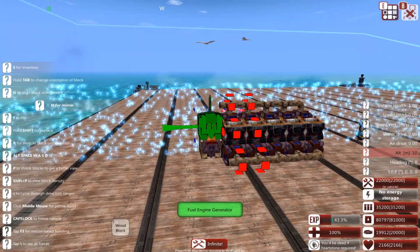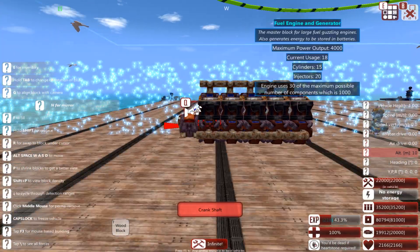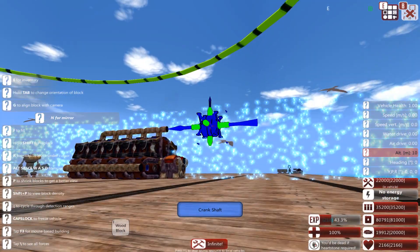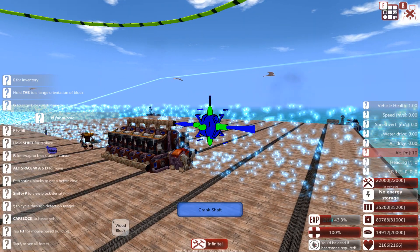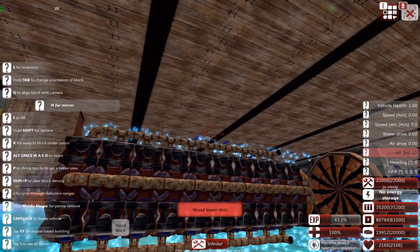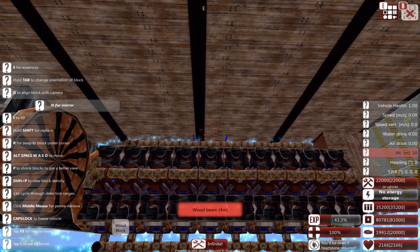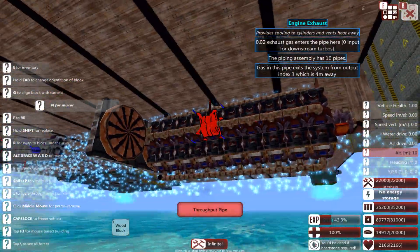Something useful to know: the cylinder or crankshaft can be attached to the bottom. If you raise the engine up three blocks, you'll be able to place all the components running underneath it, which lets you add an extra layer of strength underneath and run things like ammo processors below.